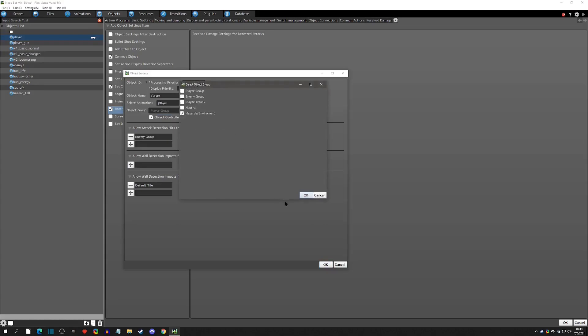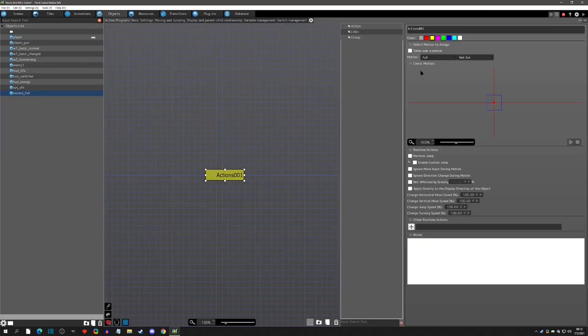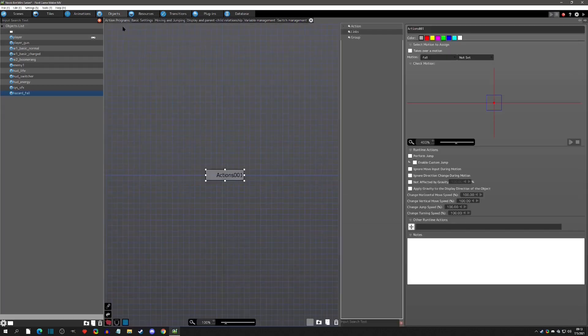With that done, we go to the hazard object. We want it to be pushable so if the player moves into it, it can push it out of the way. We're going to set gravity to zero so we don't have to worry about that. And very simply, we just give it the 'fall' motion. That's it - this object does nothing but sit on the scene with a wall detection, and we give it the fall motion.